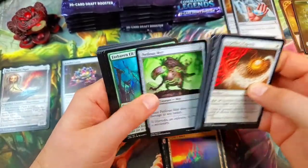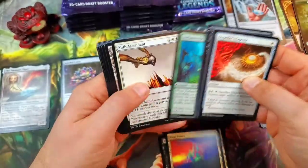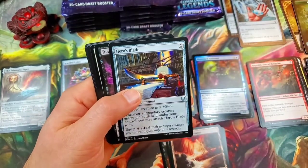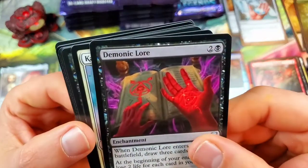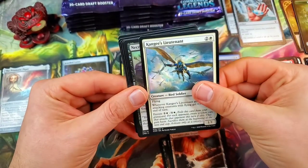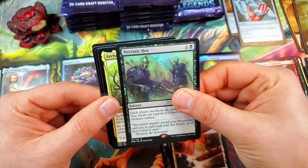Farhaven Elf — I like the artwork on that card. Slith Ascendant. Terramorphic Expanse is a good common. Hero's Blade, I like that card. Demonic Lore — that's definitely a creepy card, I don't think I've seen that one yet. Kanji's Lieutenant. Necrotic Hex is a decent rare — very nice.